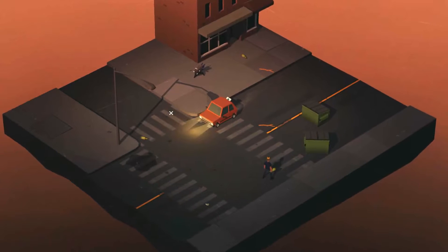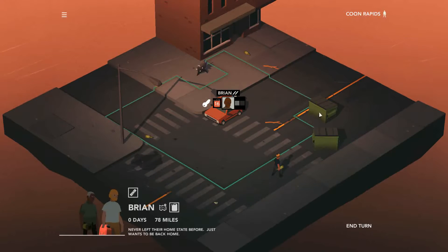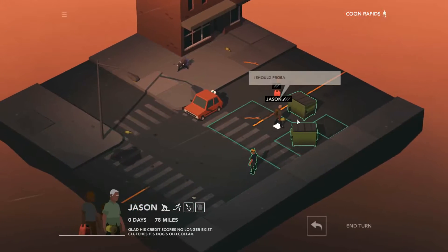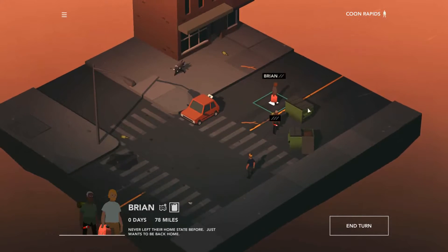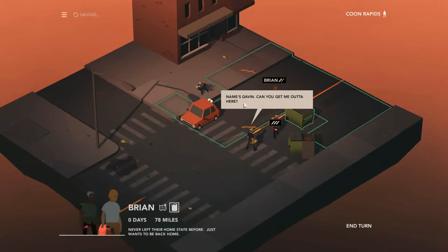It is heading towards night time and night time is pretty ugly looking — you can barely tell what's going on. Brian, you get out. Go get us some gas. Jason, you get out. You go get us some gas. How about you search this one? Very stupid bottle on the ground — and you got a flare. Is there gas left in your fuel can? Name's Gavin! Can you get me out of here?